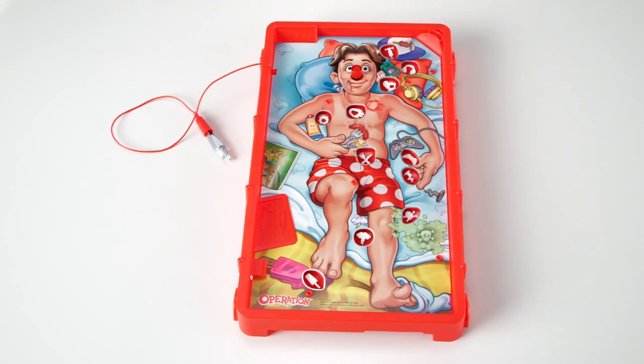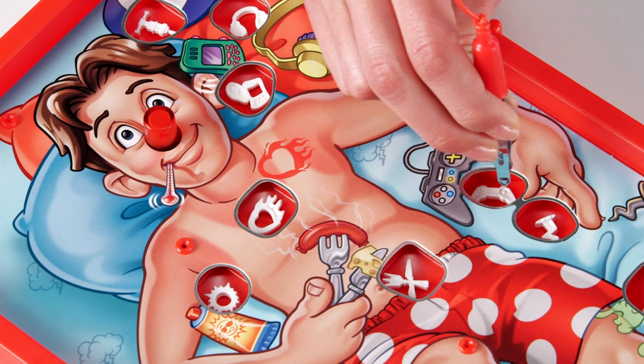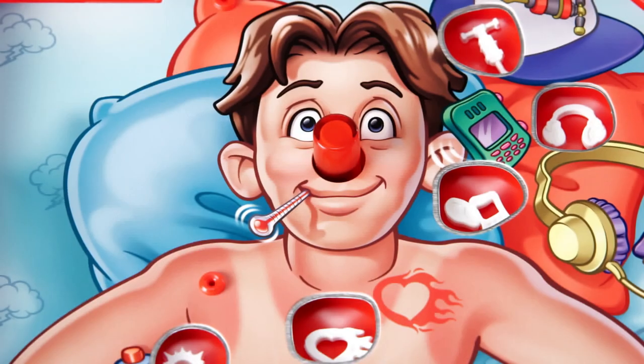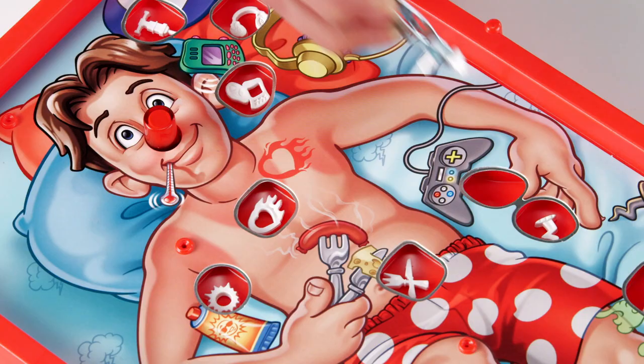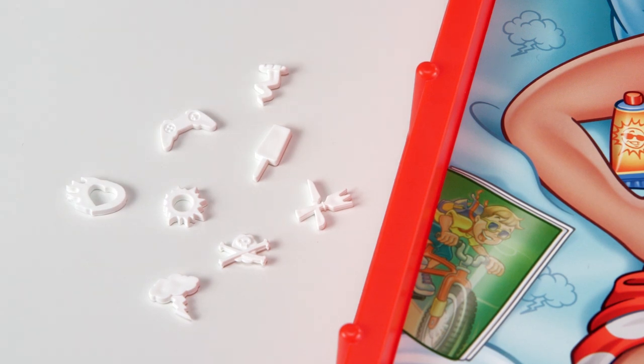Be careful — if you bump the sides of the pockets, you'll get the buzzer. If you avoid the buzz and successfully remove the ailment, you get to keep it. If you get buzzed and light up the red nose, you have to put it back. The player that collects the most ailments wins.